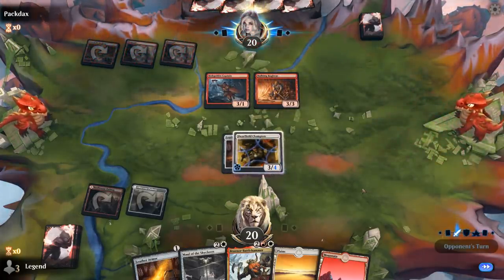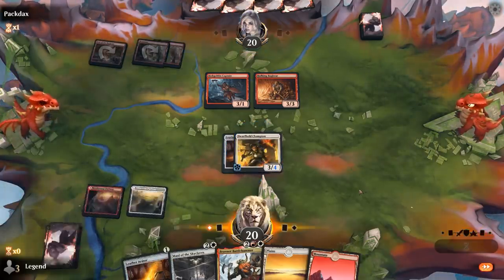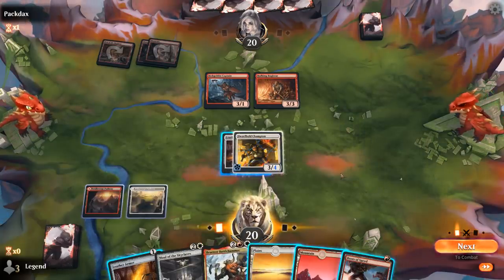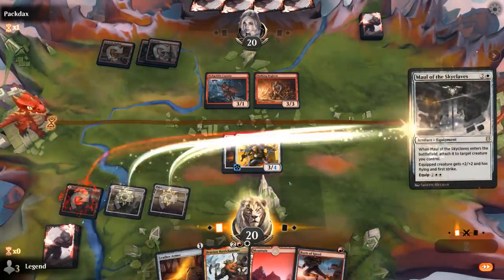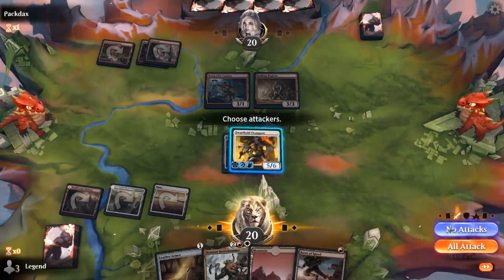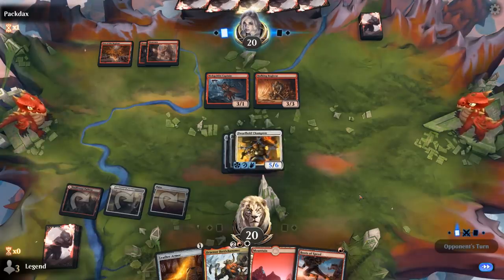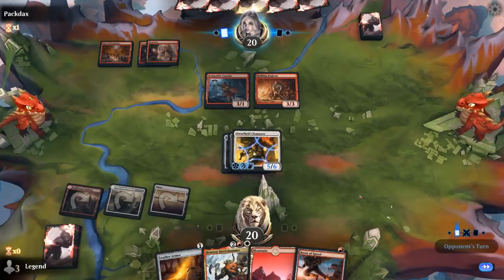Hulking Bugbear, but our opponent can't attack. Boots of Speed is also tempting — if I play the Boots I'll be able to attack with a hasty Braenor next turn, although I probably need the evasion still. I could stay back since we're holding off at least 6 damage. Then once we play Braenor, we can attack and then move maybe the Maul on defense so the opponent still won't be able to attack us.